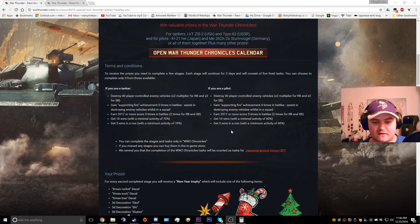You can complete these stages and tasks only in World War II Chronicles, however. The only way you're going to be able to complete these is by playing in the Chronicles calendar — the mini events in the events tab. That's the only place you're going to be able to complete them, so you're going to have to grind a lot in there.